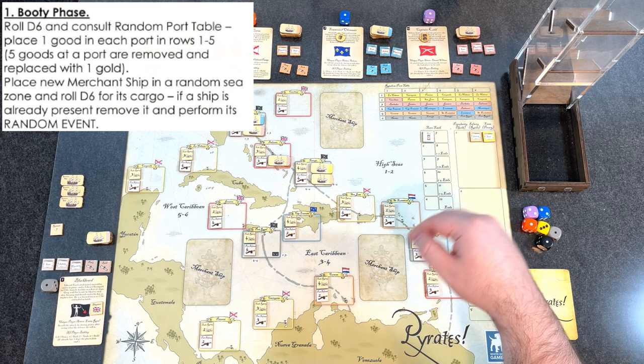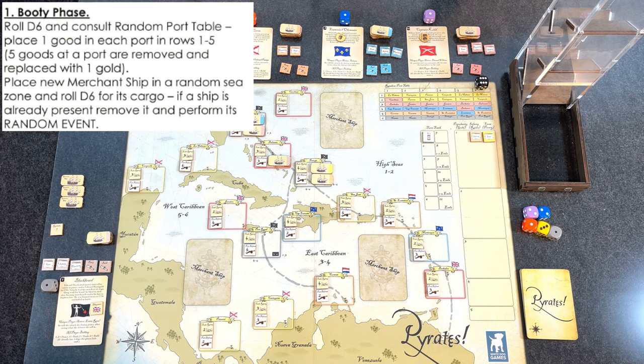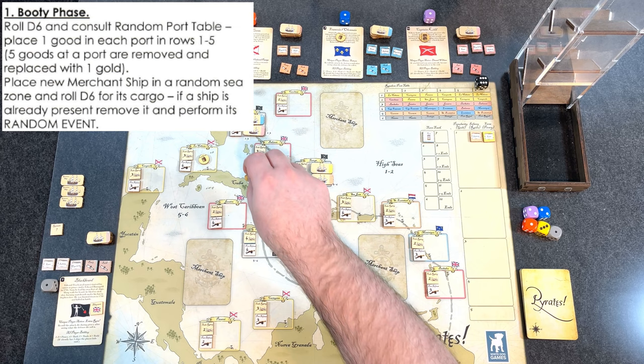Turn one — we start with the booty phase. Roll 1d6 on the random port table to determine where goods are placed. You want to grab five trade goods, especially at the very beginning, and work your way down the table. So La Habana over in Cuba gets one, and Campeche gets one.